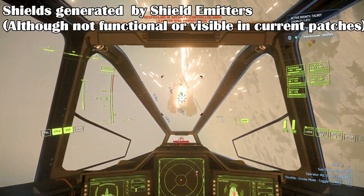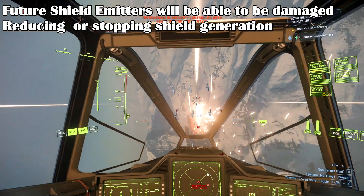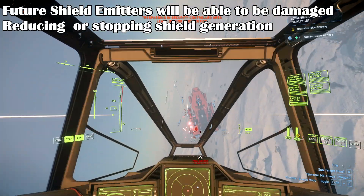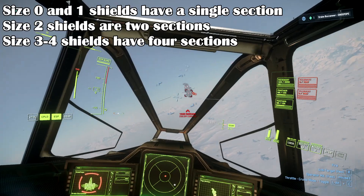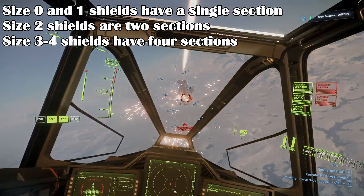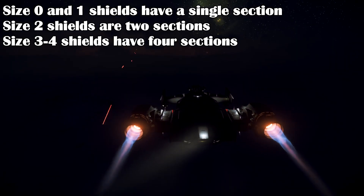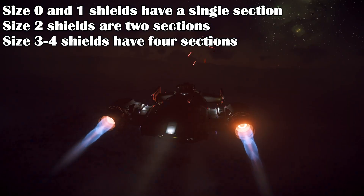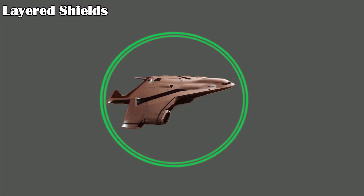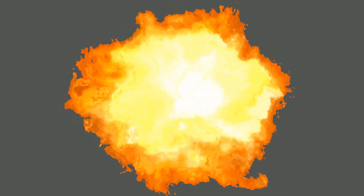Shields are generated by shield emitters placed around the ships or vehicles, although you can barely see them on small ships. In the future, damaging a shield emitter will affect the shields supported by that emitter. The larger the shield a ship has, the more sections they have, which allows the ship to remain protected in other sections that were not hit. Small shields are just one single bubble — if you drop the shield in any spot, the whole shield drops. Medium shields have two faces, one in front and one in back, with a half shell each. Large and capital shields have four or more sections, so only those individual sections fall if a shield face is dropped. Ships can also have more than one shield, placed on top of each other like an onion — dropping one shield means the shield below it may still function, just at a weaker strength. You have to overwhelm all the shields in that section to fully damage a ship in that area.